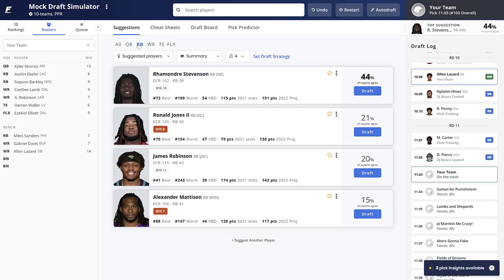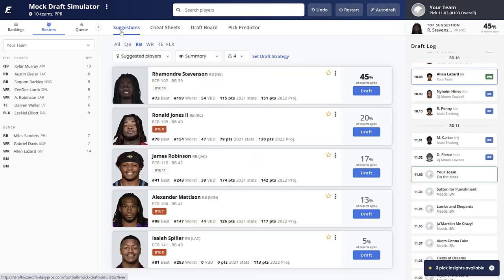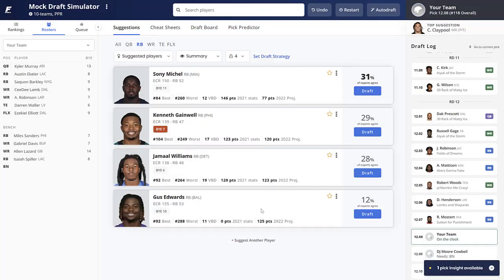We've got two final picks. Looking at the board, I'm going to take Isaiah Spiller as a handcuff for Austin Ekeler. We've already got the tight end covered, so it's best player available. In a 10-team league I want to lock up that handcuff now since we only have one round left. The logic: protect Ekeler's value with his backup.